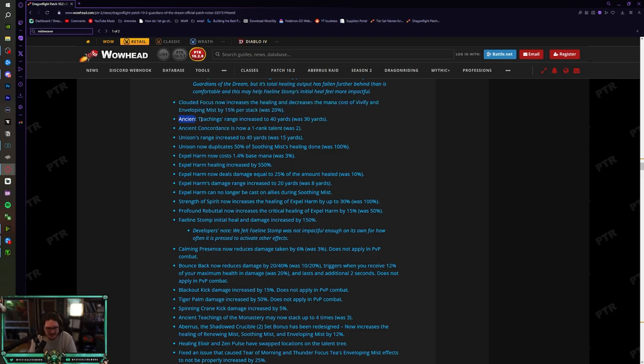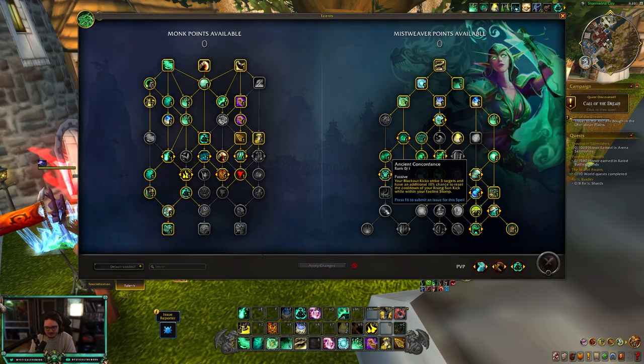Ancient Teachings range is increased to 40 yards (was 30) — this is literally amazing, crazy good. One downside of fist weaving was the 30-yard range where you'd miss out on healing. Now at 40 yards it's massive for warlocks, mages that blink, boomies that kite, and in PvE if someone runs out of the raid for a mechanic you should still be able to heal them.